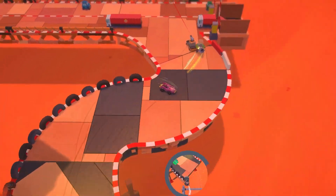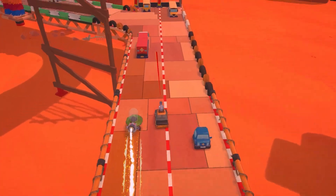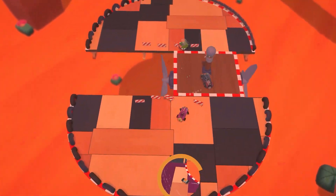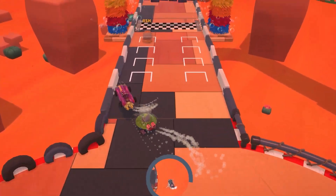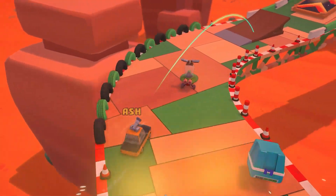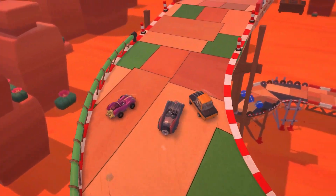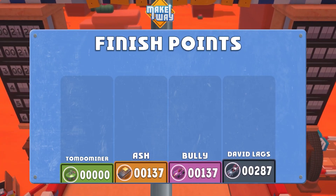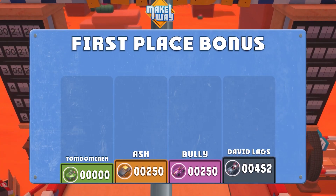Then the race begins. In a scramble against the other players, you need to get to the finish line. Do you speed ahead? Do you use weapons to take down the other players? However you choose to play, you'll earn points by crossing checkpoints and getting to that finish line. Once you pass that finish line, points from that round will be tallied. There's a variety of ways to get bonus points, such as crossing the finish line first or improving significantly from the previous round.